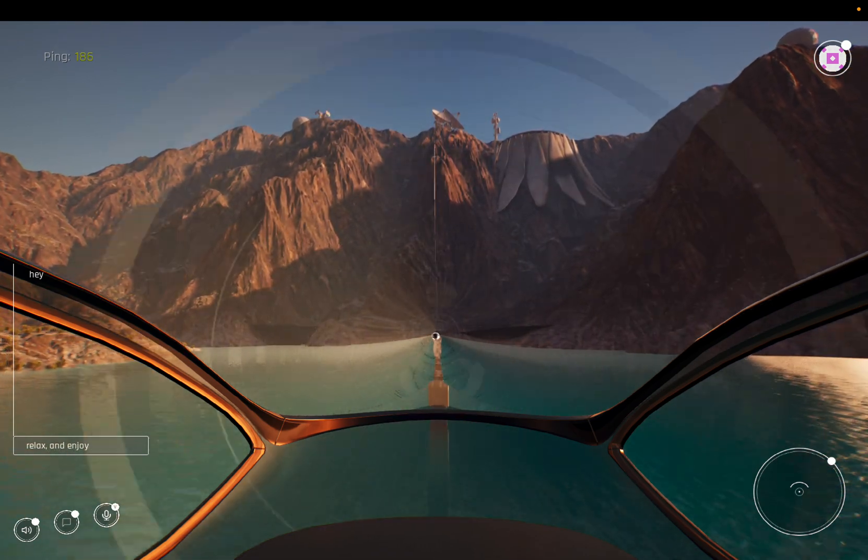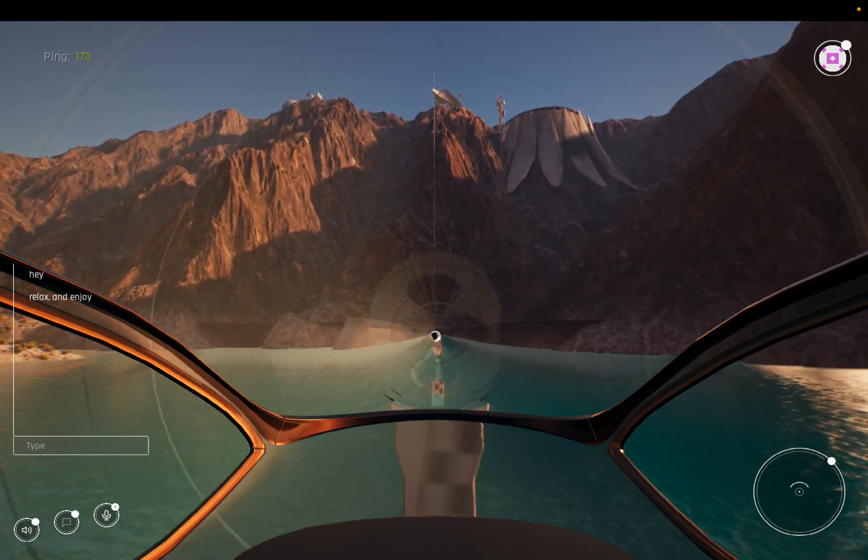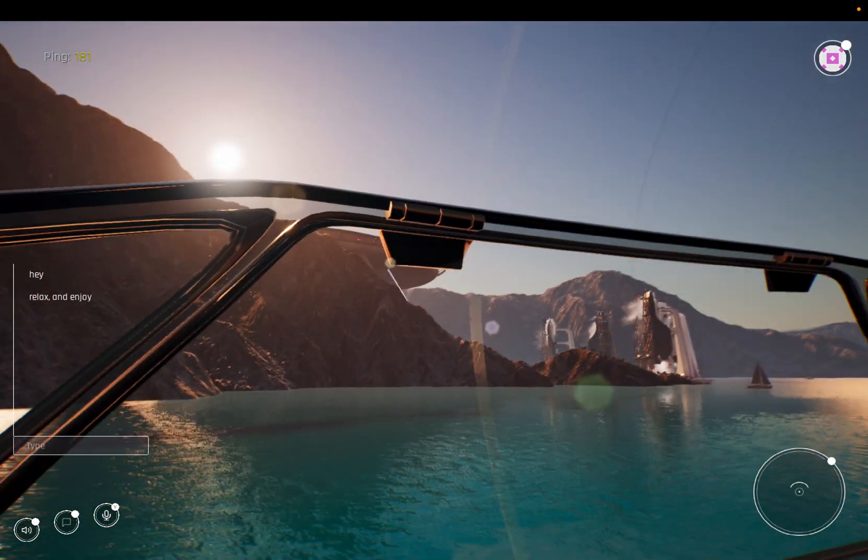This is Hatter Power. Confirm perimeters secure for launch. Drone suppressors engaged and clear skies to Leo.